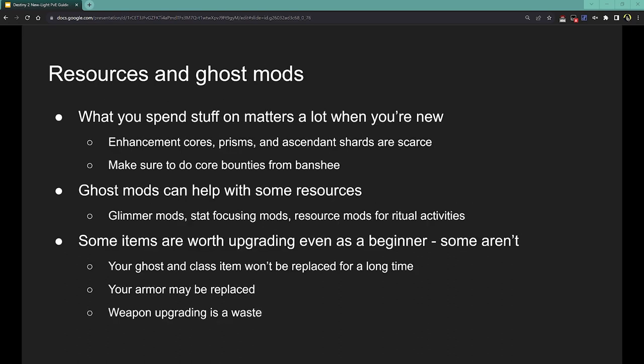Next, resources and ghost mods. As a new player, you are going to be pretty restricted on your resources — enhancement cores, prisms, and shards are all going to be really scarce. So think before you spend these things. Make sure to do core bounties from Banshee when you play. He's got four per day per character that are just kill enemies using a specific type of gun, and each gives an enhancement core. As a new player who maybe doesn't have the ability to get enhancement cores from harder activities, these are really important to help you get the resources you need to progress.